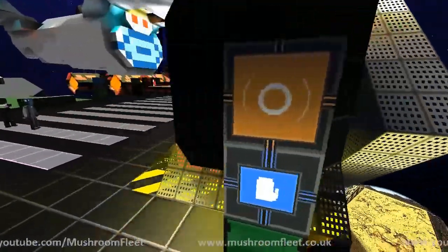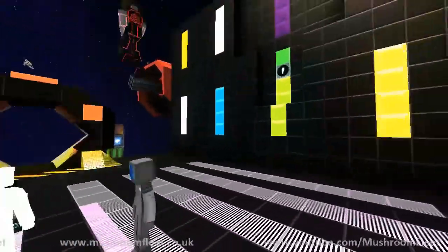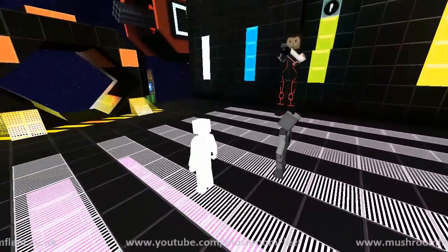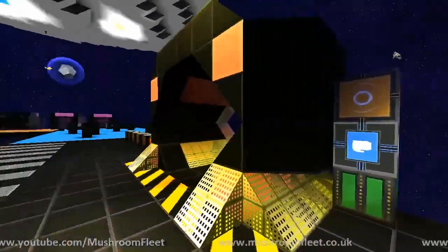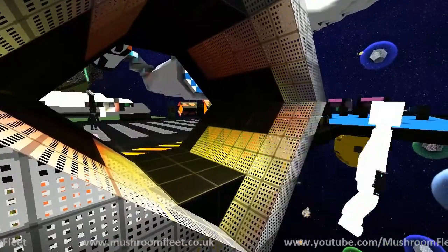Here we are, we're now going to do the gravity section of this little demonstration. We're currently sitting over on the black area which has got all the different colors. This is my little gravity portal — whatever you want to call it — to put people in gravity and allow people to get out into zero-g again.